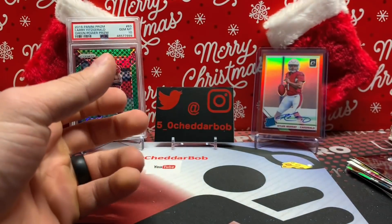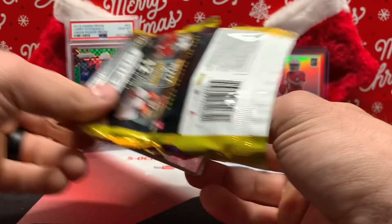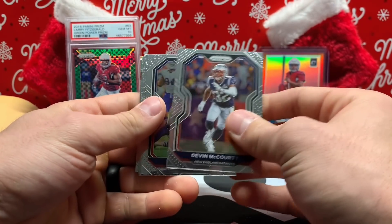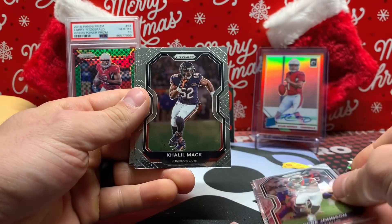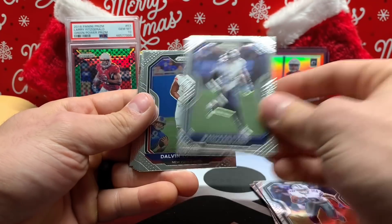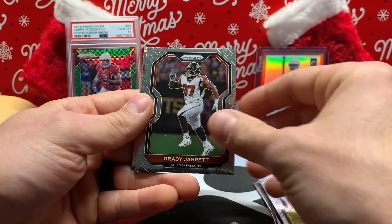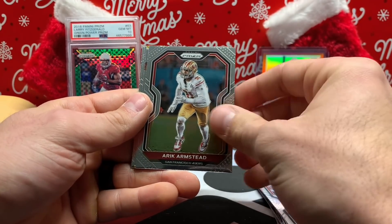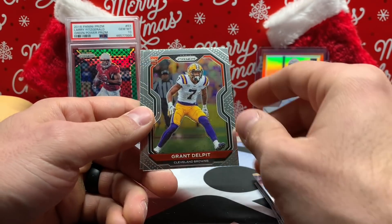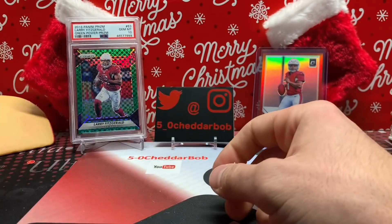Pack two — Devin McCourty, Andre Johnson, Cleo Mack, Mark Cooper, Shawn Evans, Delvin Tomlinson, Tyler Higbee, Brady Jarrett, Eric Armstead. I think I got the dud pack — Troy Polamalu. Definitely — Grant Delpit and Damon Arnett rookie cards. That was a bummer pack.